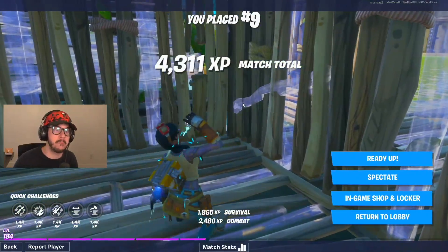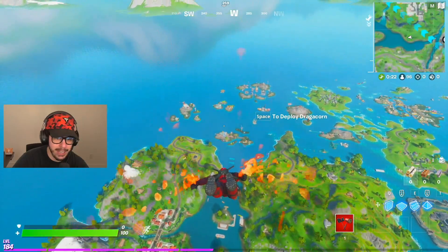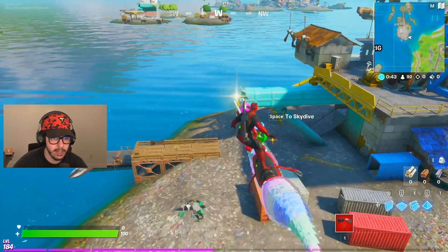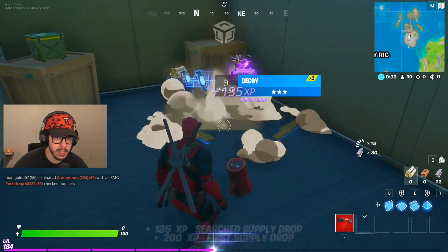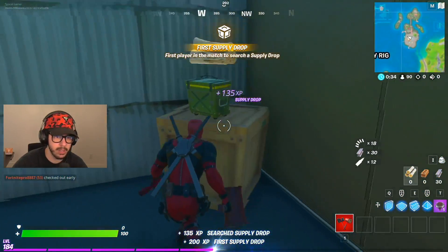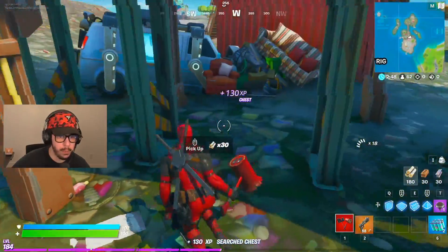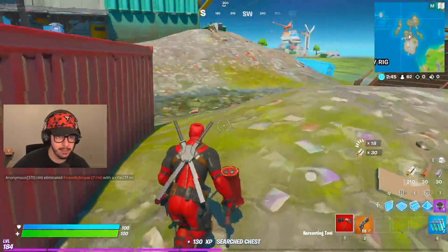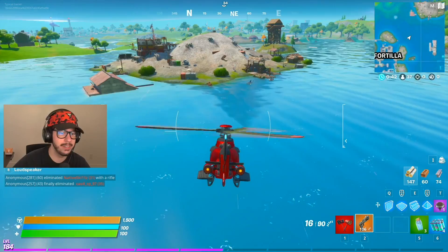We got Deadpool again, which means we want one opportunity to find a legendary weapon before somebody pops us. A nice little landing here. Come on — gold, gold, gold. Purple. I found a gold pistol! I'm not even complaining. Let's go find a helicopter and take some people out. We got some of the stuff we need.